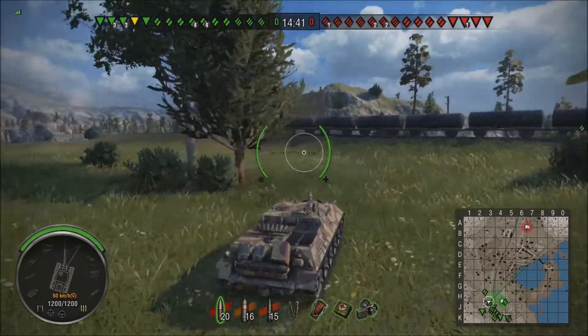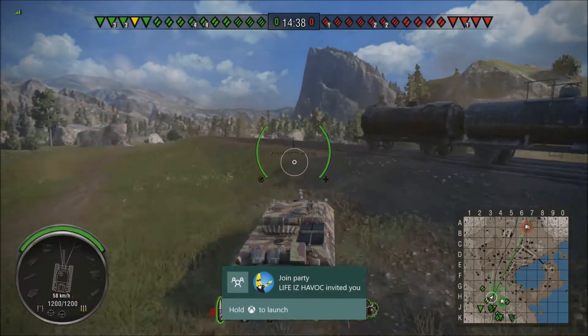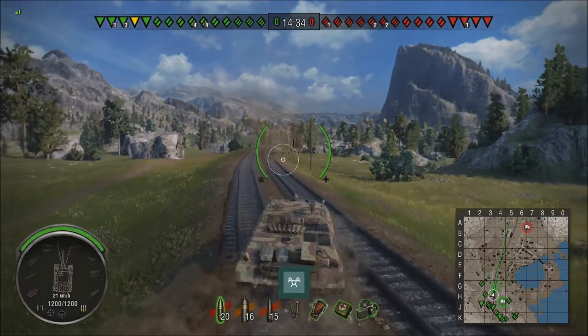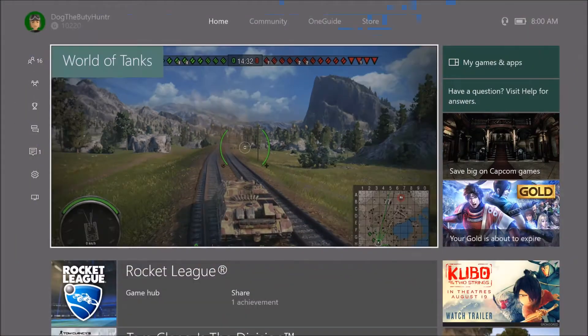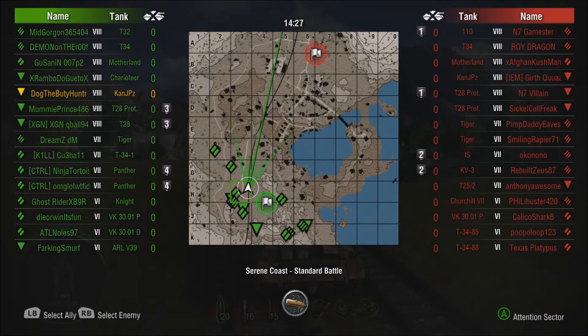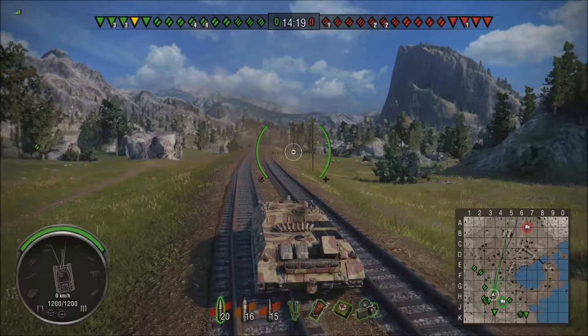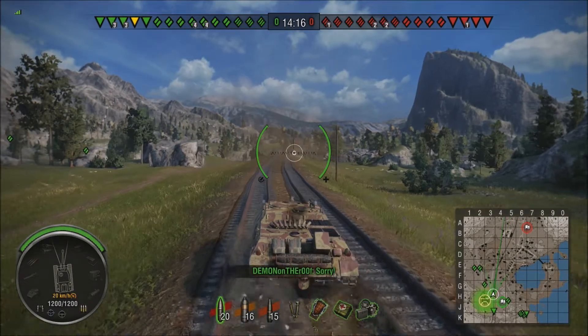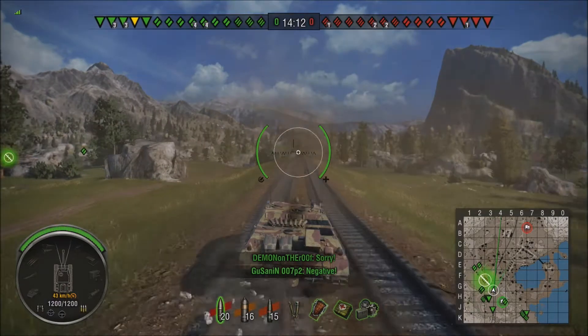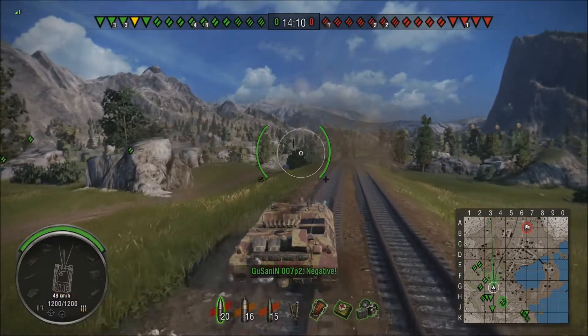I'm going to go over it pretty quick here. It's got a 2-second aim time and .31 accuracy, so it looks like it has the exact same gun as the RU251. The difference is it has different ammunition — 22 more pen on the AP rounds. The HEAT pen and HE pen are the same. It does have faster aim time since it doesn't have a turret, and it has a slightly slower reload by .16 rounds per minute, so nothing to be too worried about.